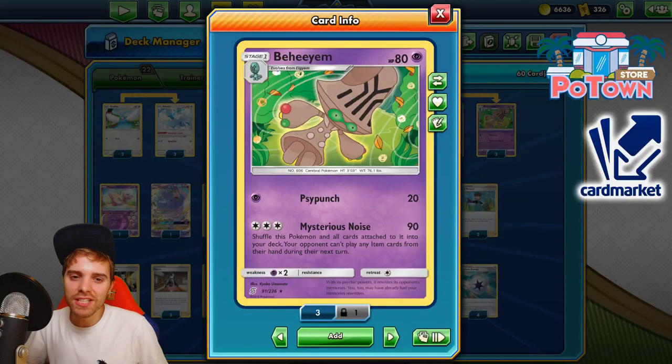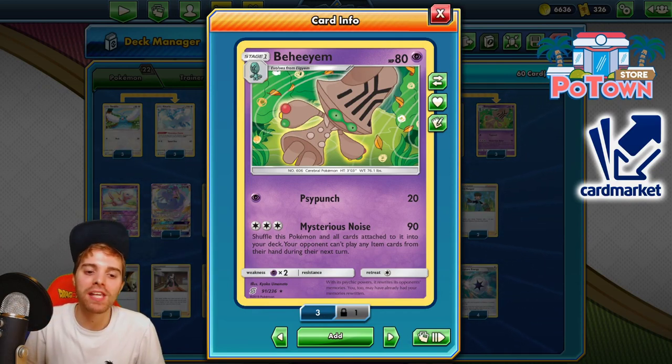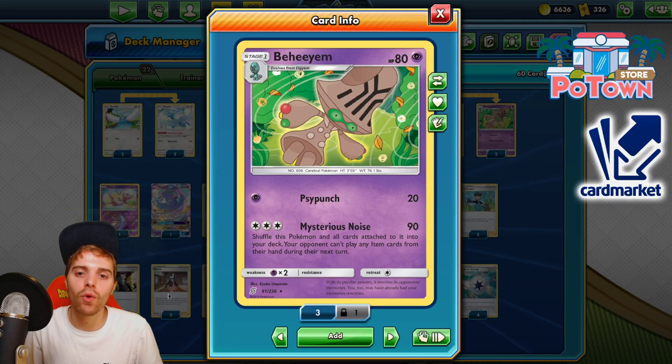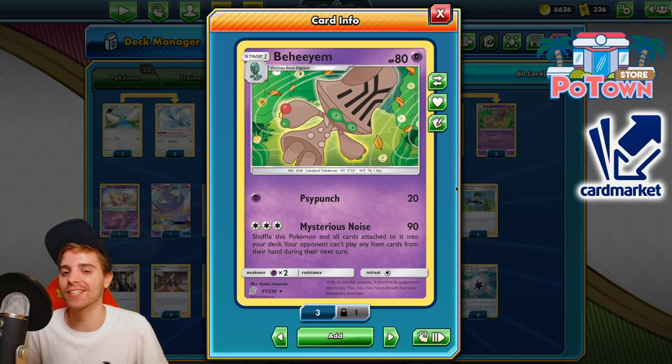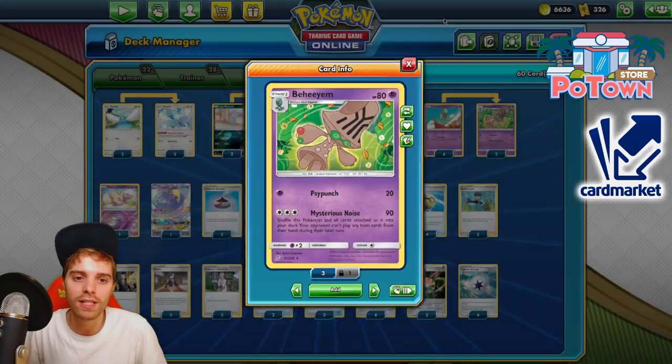What's up YouTube? It's ZAPDOSETCG here, welcome back to another TCG battle video. Today we're playing with none other than Behem — a deck that did quite well at the World Championships during day one of the 2019 era. Check out my vlog if you want to experience that moment again. Behem does 90 damage with mysterious noise, puts the opponent in an item lock, then Behem and all cards attached go back to the deck.